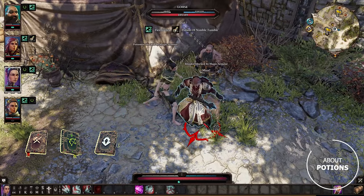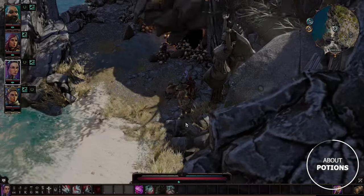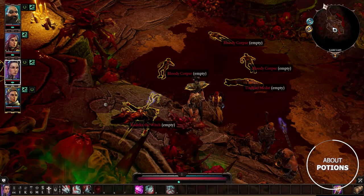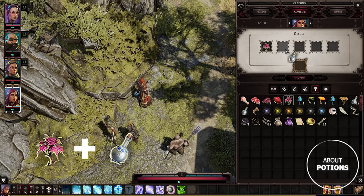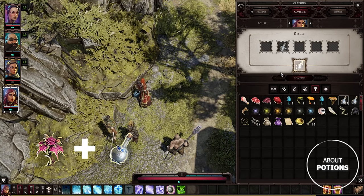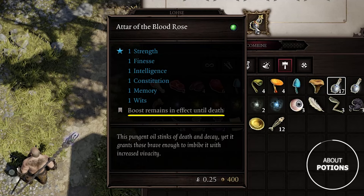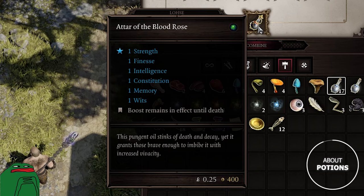Finally, use a water essence to get a Nimble Tumble potion, which gives a 50% chance to dodge any weapon-based attack or skill like Warfare, Huntsman, or Scoundrel — just try it and see its value. And the Blood Rose Elixir: in Act 1 you'll stumble upon a cave on the dragon's beach. After a short encounter with Radhika, you'll get a bouquet of blood roses. Combine it with an empty potion bottle to get the Blood Rose Elixir, which gives +1 to all attributes until the character's death. This unique potion can be crafted only once per game, so think twice before giving it to one of your characters.